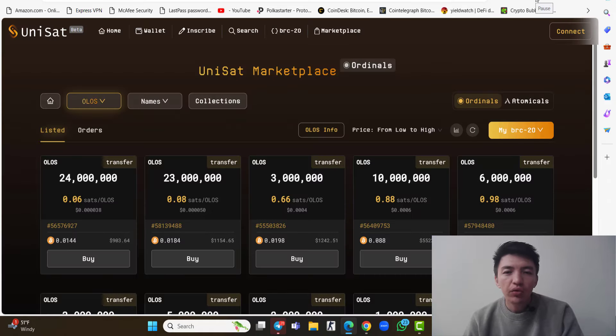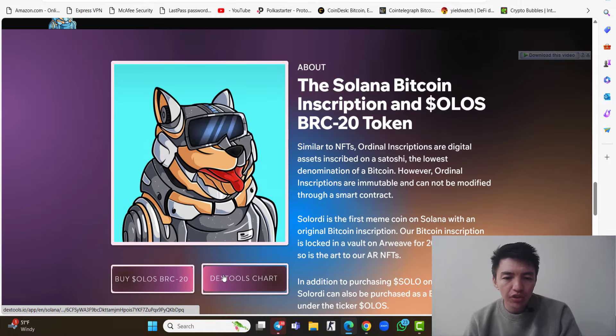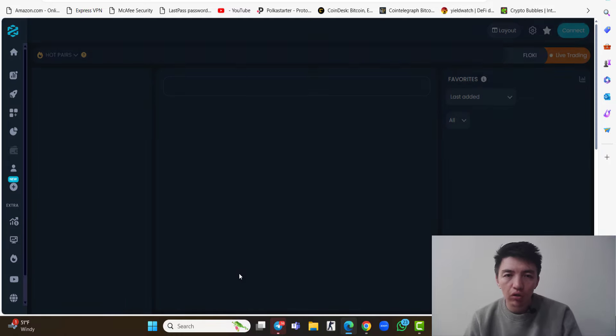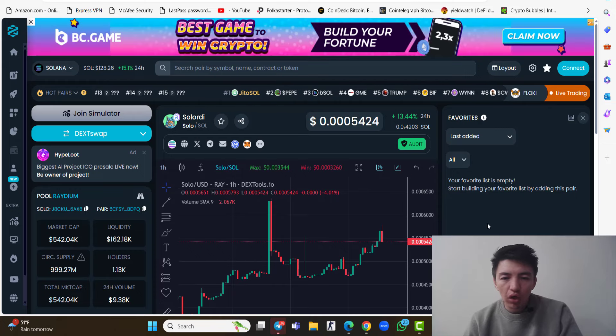You can buy it inside the Uniset marketplace — you can see people are already purchasing there with all the details. If I show you the Dextro charts, you can see the chart and the price of this project, including the solo chart.